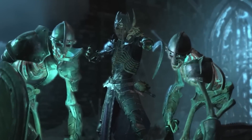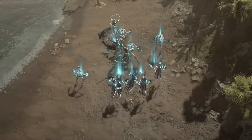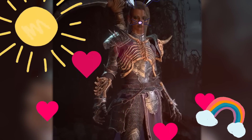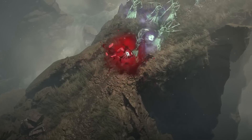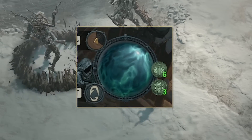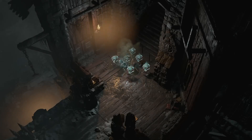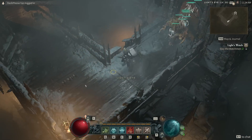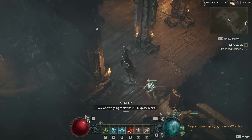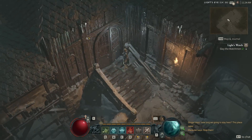First, the Necromancer. The Necromancer turned out to be everything I wanted it to be — an undead army summoning, bone spear chucking, corpse exploding master of the dead. The Necromancer is the only class that can equip a scythe, and it looks good doing it. The Necromancer uses two different types of resources. The first is essence, which automatically regenerates at all times and is used to fire off your powerful abilities. The second resource is corpses — you'll need to make sure you're creating enough corpses to summon your army or to explode for massive damage with corpse explosion.